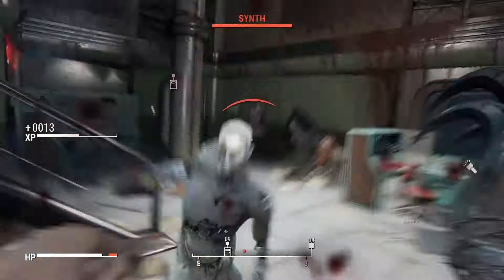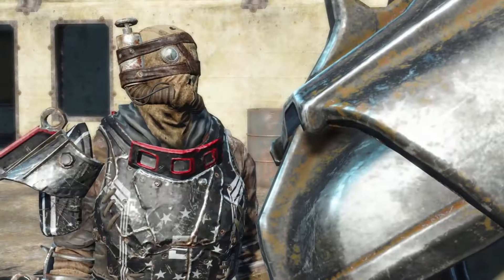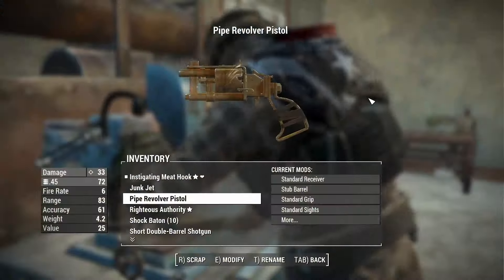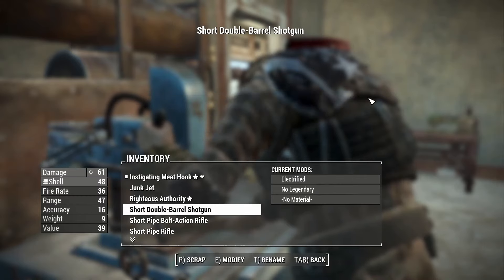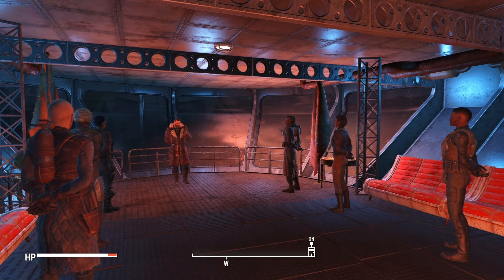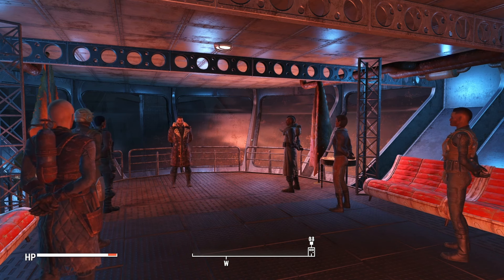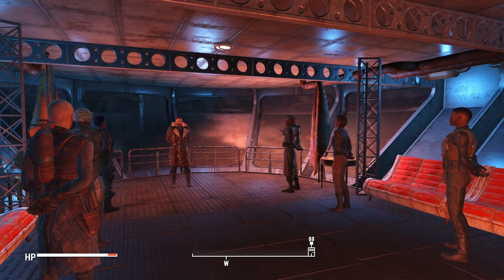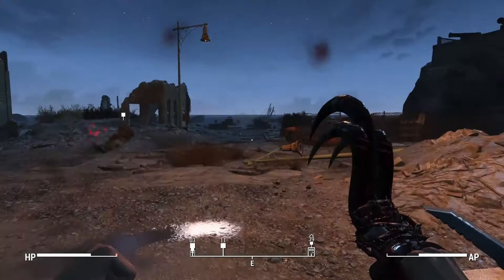Is Danse a synth by this point? Because Paladin Danse existed and was kidnapped by the Institute at some point, made into a synth clone or whatever, and sent back out as Paladin Danse. You can run into Preston Garvey at some point which is weird. The question is when does he become a synth and do they have constant uplink on where they are and what they're doing? In which case they would have known the deep range transponder was something they needed. Anyway, we head to Fort Strong to take out the super mutants.